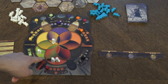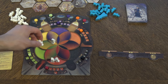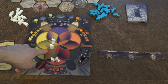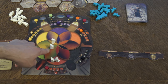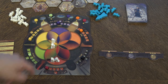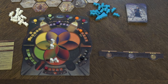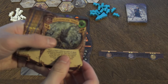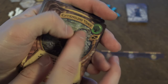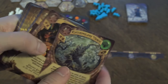Having a follower in a certain spot means you can use that school's spell — that essence's spell. For example, I can use the basic green spell, the nature spell. If there's no follower on that spot, I cannot use that spell. The spells are these cards over here. For example, this entangling vines — you can see this is the nature spell, and this is the basic one.